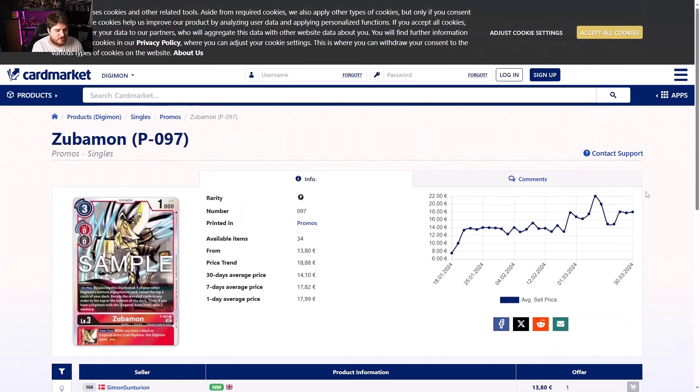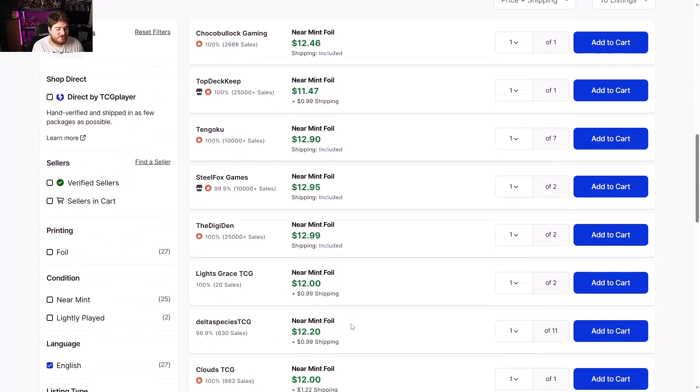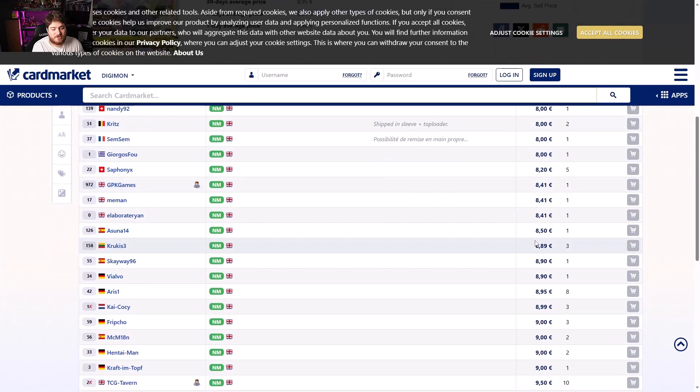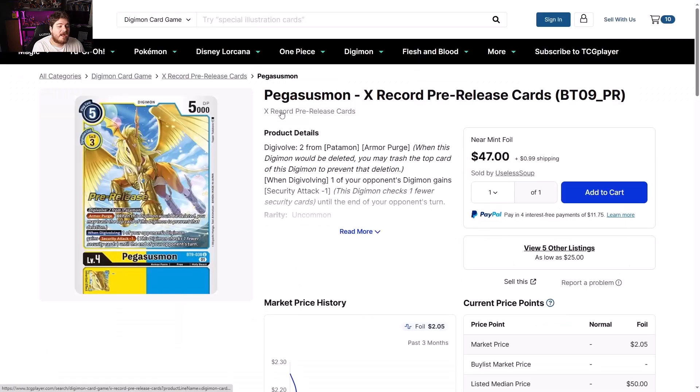Medievalmon Cross Encounter BT10 bumping up to $13 — get it, flip it. Europe side looking like 7.50 to 8.50 euros. Take these off the market, go to Facebook Marketplace, plop them there and see if anybody would pick them up for at least a two-dollar hike.